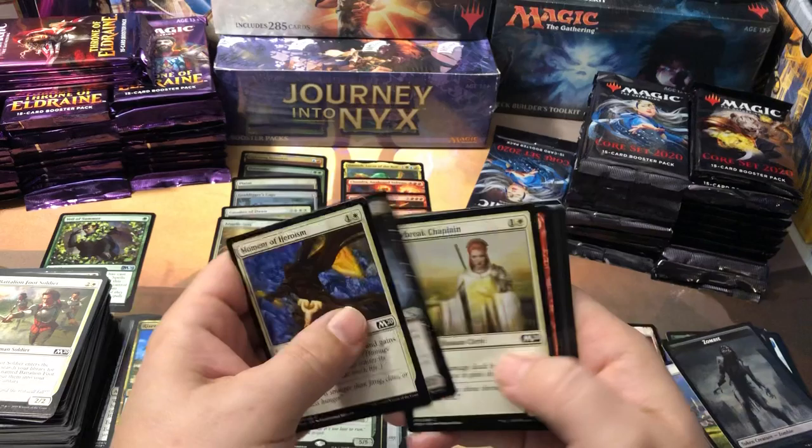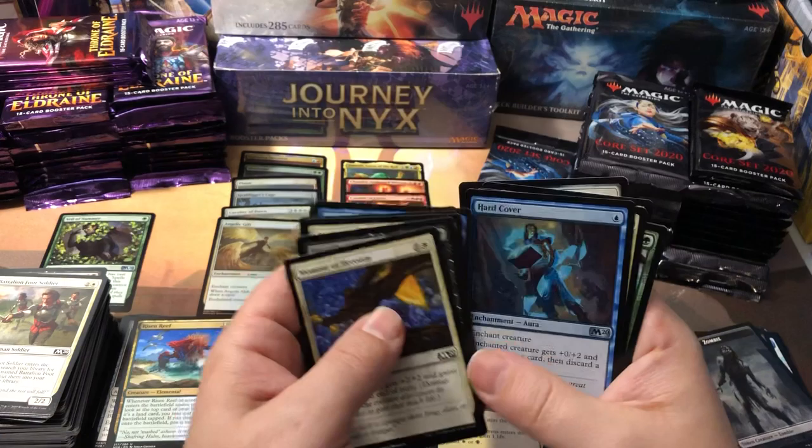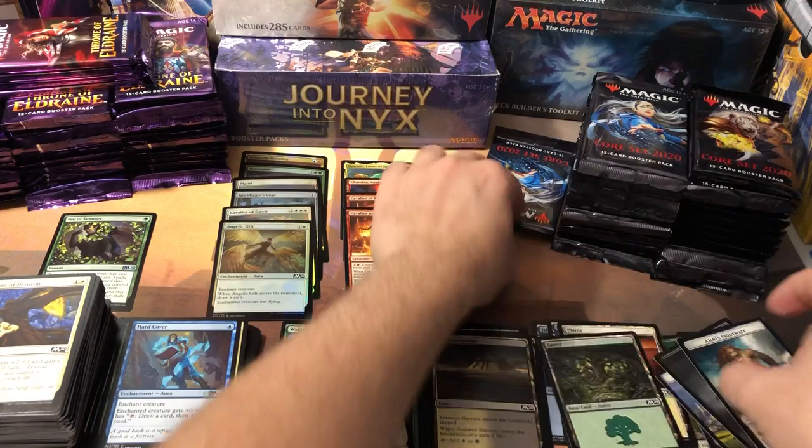I keep forgetting to look for these good commons. I'm not seeing too many of the high-value commons — I'm wondering if some of those commons on my price list are the deck-specific ones in the Planeswalker decks maybe. And Starfield Mystic. I'm wondering if some of those commons might be the ones exclusive to the Planeswalker decks.